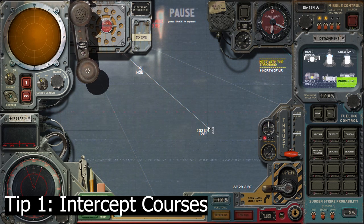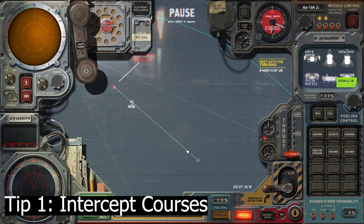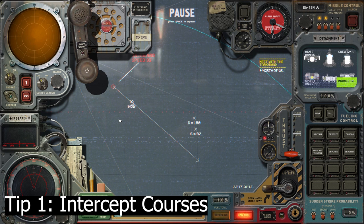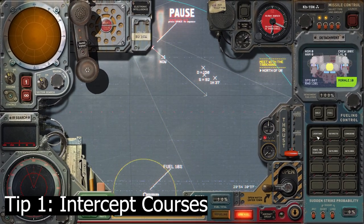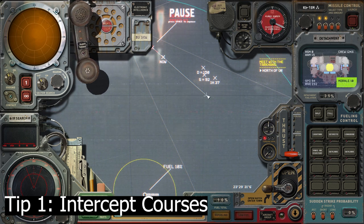I'm drawing a line out and ideally I'd like to intercept this with a Lightning. I'll draw a line out along the bearing — it's a rough bearing so you've got to eyeball it a little bit. I've put my distance and speed into the calculator: at 150 kilometers, speed 92, it's going to take one hour 37 minutes to reach that point on the map. I'm also working out how long it'll take my Lightning — just 0.4 hours, around 24 minutes.